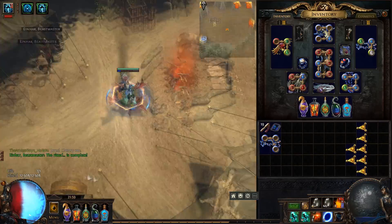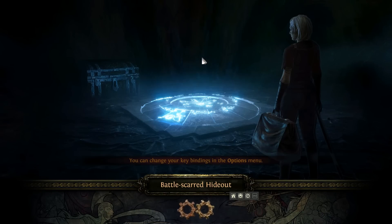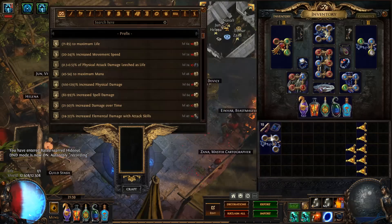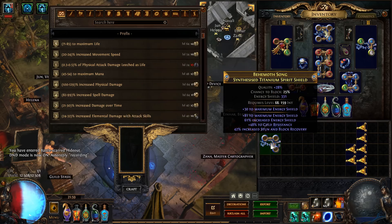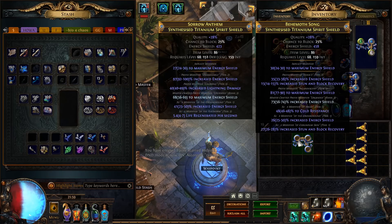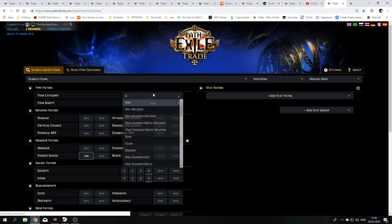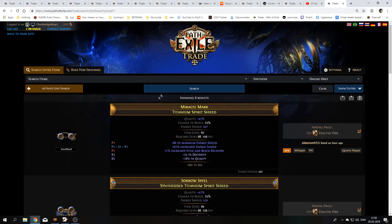It added stun and block recovery — not even bad because it has a good resist. We gotta see how much this one goes up to, probably 450, maybe even 500. Remember this one can be divined too — it's definitely good. I'm just gonna be right back and try to divine this to 40 plus on the underground roll and a little bit higher on the flat. Let's just check how much a 500 ES shield goes for. I would assume maybe 10 exalts — wow, 15? Okay, we are definitely onto something here.